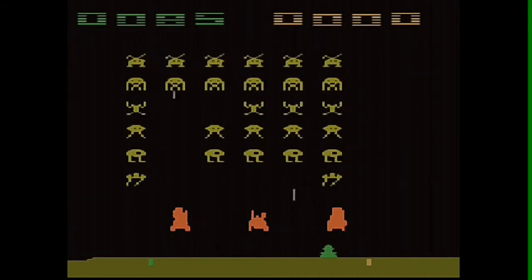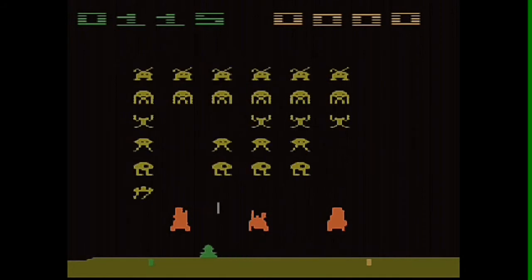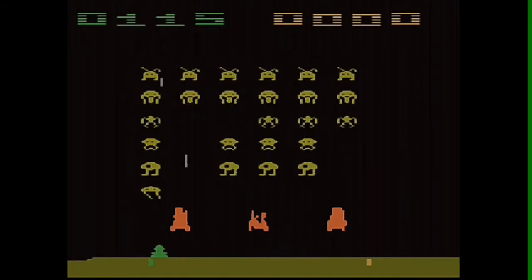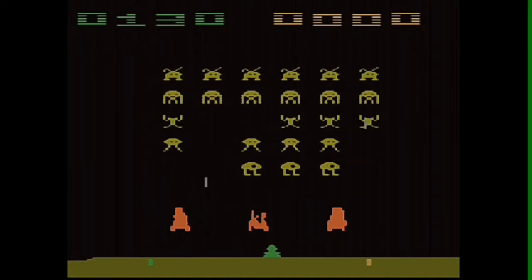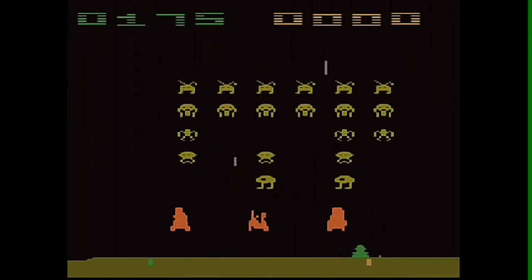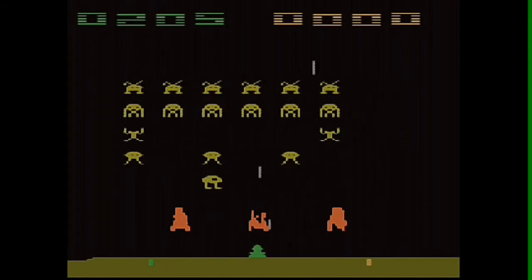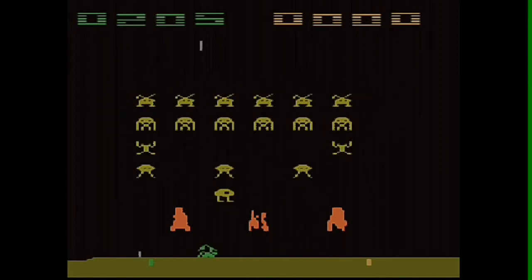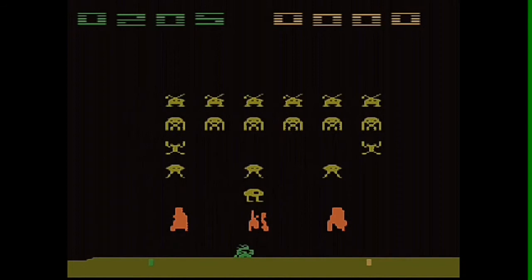Coming on to scoring, the game has a pretty easy scoring structure: row 1 invaders are worth 5 points, row 2 has 10, row 3 has 15, row 4 has 20 points, row 5 has 25 points, and row 6 invaders are worth 30 points. The Command Alien Ship has 200 points, apart from certain game variations which give 100 points. In competitive game variations, hitting the other player's laser cannon provides 200 points.